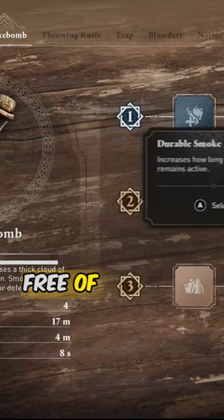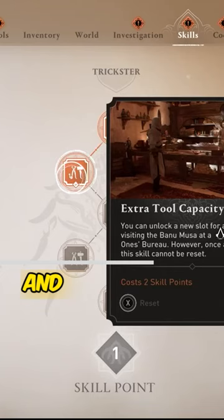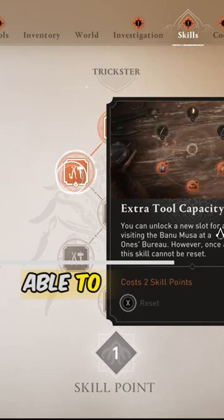Top tip! If you wish to unlock all the tools as early as possible, first eliminate the first main target and then you will be able to unlock the three extra tool capacity skills in the skill tree.